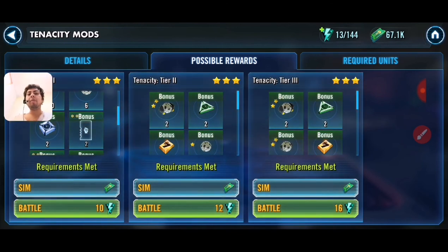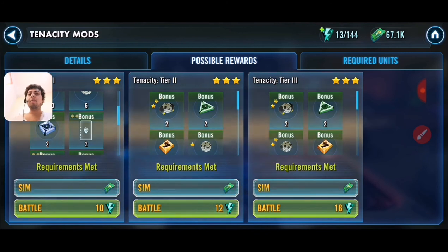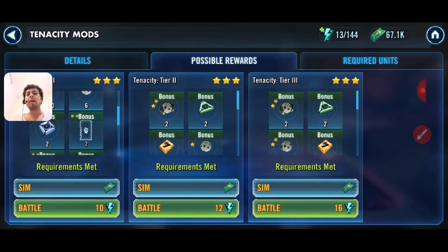What kind of mod you're searching for depends on your character. Tanky characters need health, healers need health, faster characters need speed, and offense-focused attackers need trick damage or offense. One important tip: always try to have 4 or 5 speed on your secondary stats in order to make your characters a bit faster, because 3 is not enough and won't give you much speed.